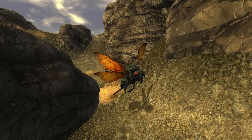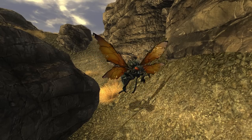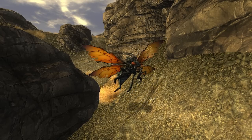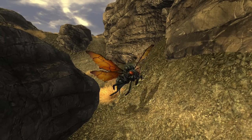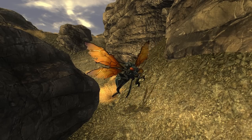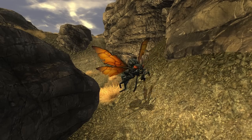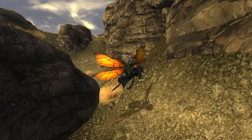In the desolate desert of the Mojave Wasteland, one critter poses a serious threat, striking fear into the hearts of most common folk. The Cazador, meaning hunter in Spanish, is a nightmarish insect possessing a unique combination of attributes that make them one of the most feared species in the wasteland.